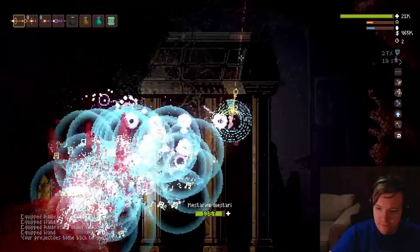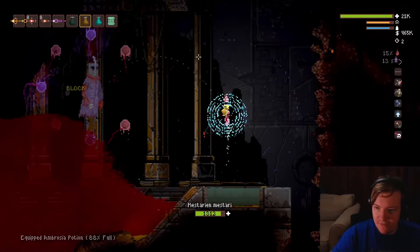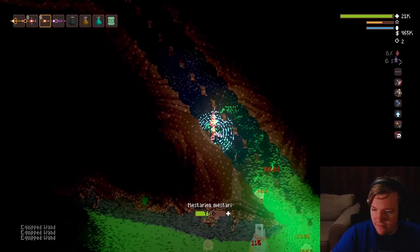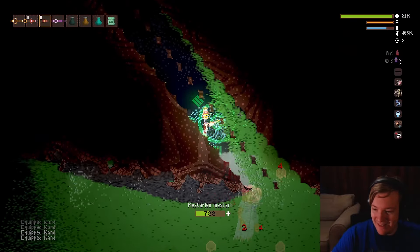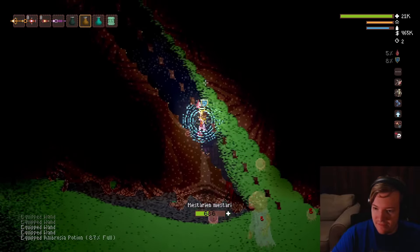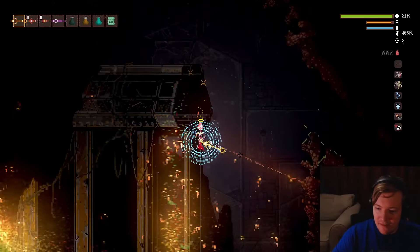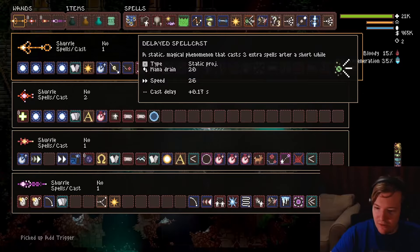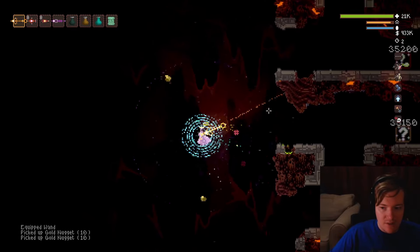Boss fight time. How do I want to do this? I guess we'll just Ambrosia up and then shoot him. Is he actually still alive? That's crazy. He's vaguely safe because of all the fumes. There we go. Got him. All right, and trigger.